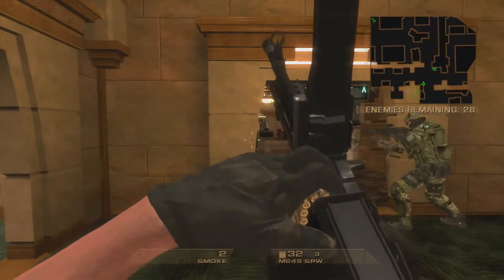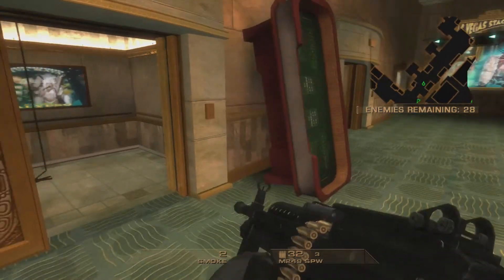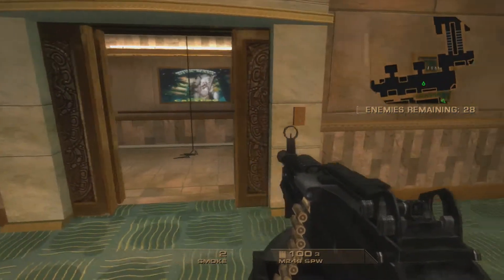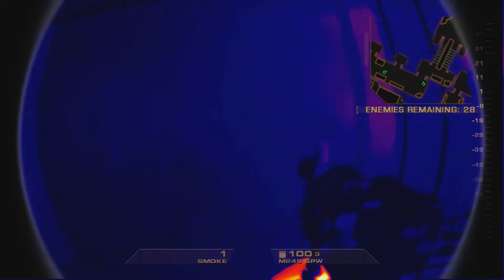I'm gonna reload right here and start hitting down this hallway. Check the elevator doors — usually there's never a guy that spawns in one of those, but it does happen occasionally out of the blue. Pop smoke, open the doors.